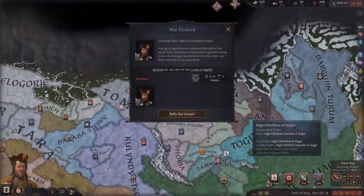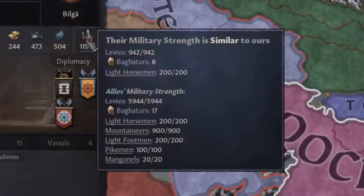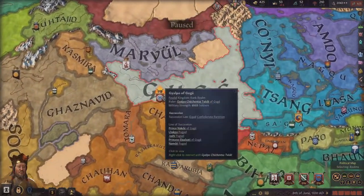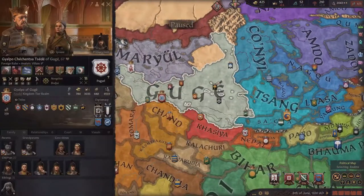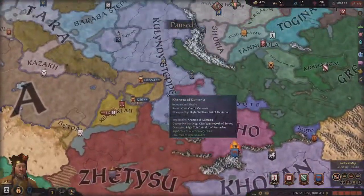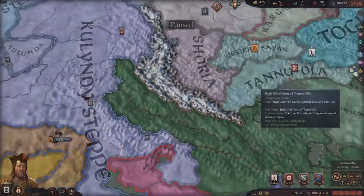Another war just got declared on me for this county down here. He's allied to this big kingdom that's not fighting in any war, so they're probably going to send their troops to me. I do not love to see that. I might give this county up — it's not that big a deal. I'll see how it goes a little bit.